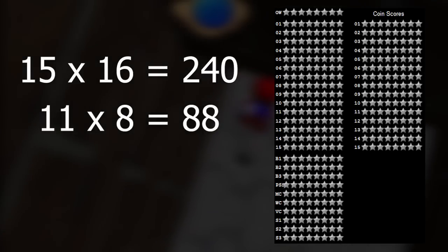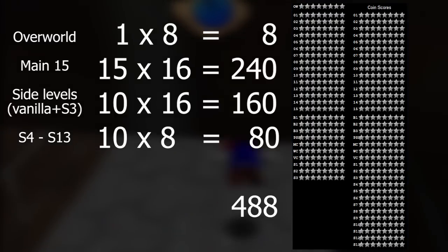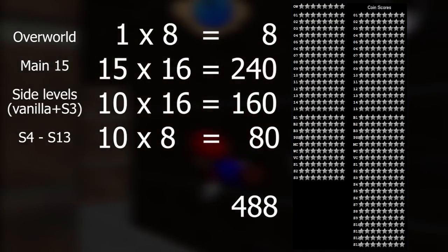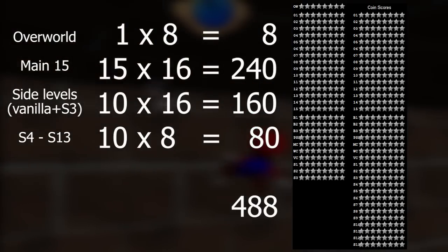And that should bring us to a total of 328 — except not really. The vanilla game doesn't do this, but B3313 actually has additional coin score slots for all of the extra levels too, minus the Overworld. So that's another 80 right there. And it also stores coin scores for another 10 secret levels, S4 through S13, so that's yet another 80. So the actual final number of unique star IDs possible in the game in its current state is 488.